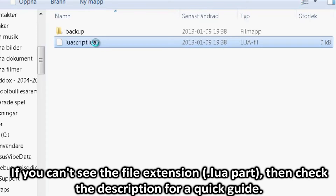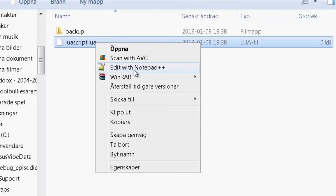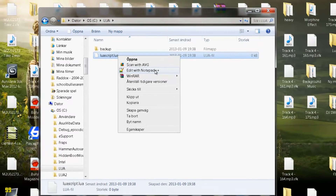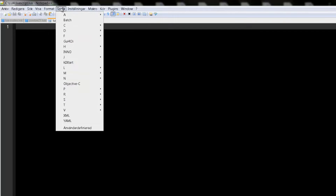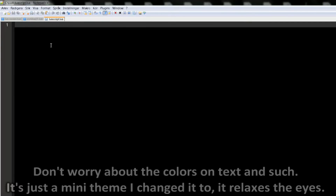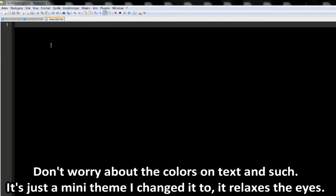Now let's open this with Notepad++. If you do not have this, there will be a link for it in the description. Here we're going to paste our first code. But first you want to select Language, then L, then Lua. This will define the entire thing so that Notepad++ will recognize it.